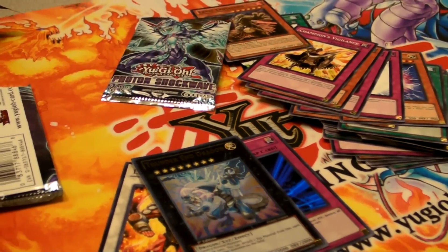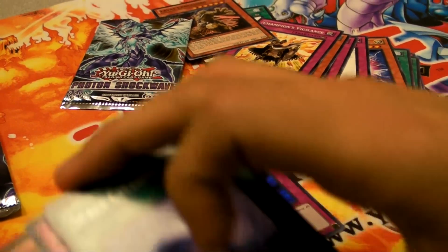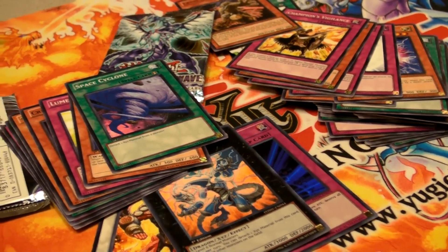Alright, so if you want any of these cards, these are all for trade. Thanks for watching guys, we're going to get to making the deck. Thanks for watching. Asian Eyes White Dragon, signing out.